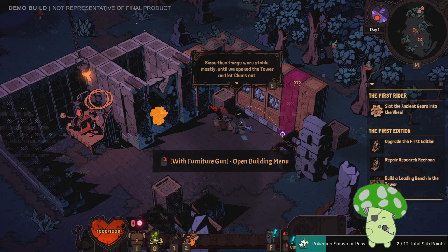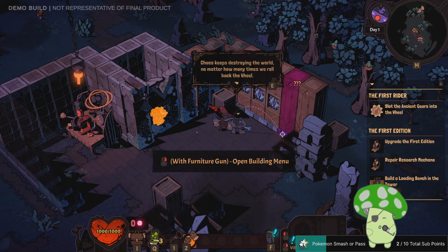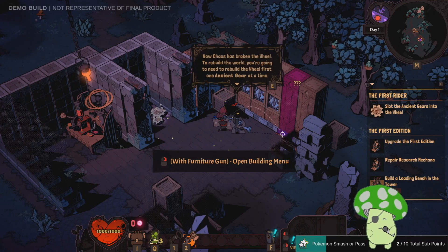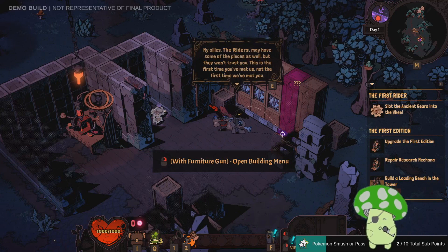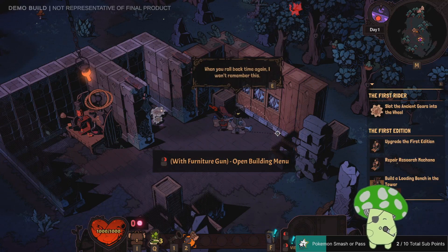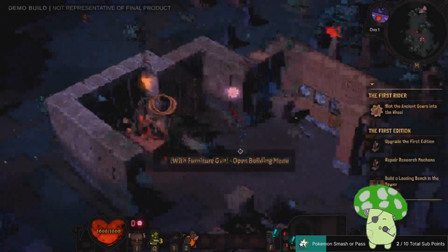Two hundred years ago, the world broke and the shatter was created. Since then, things were stable mostly until we opened the tower and let chaos out. Chaos keeps destroying the world no matter how many times we roll back the wheel. Now chaos has broken the wheel. To rebuild the world, ancient gears are needed, but some pieces won't trust you — this is the first time you've met us, not the first time we've met you. I need ancient gears to keep going further and further back in time.